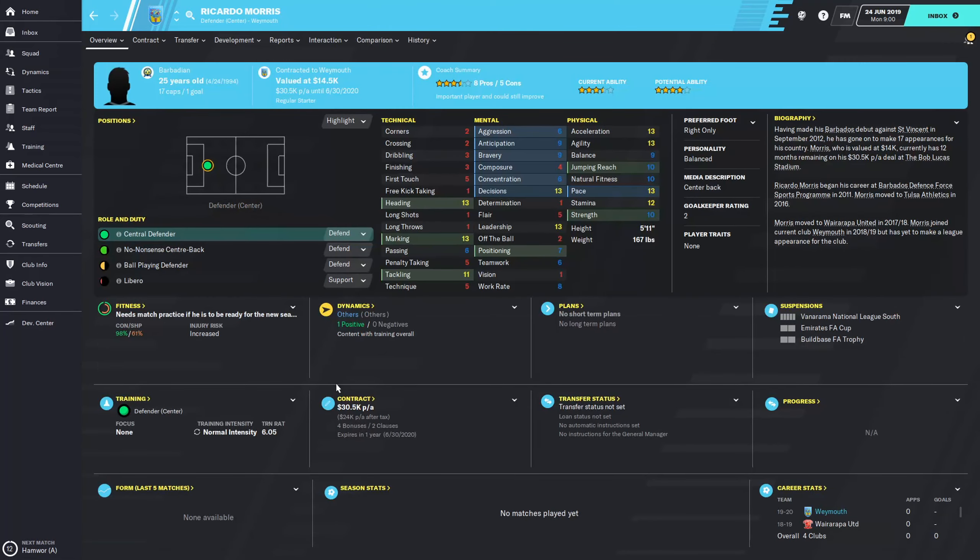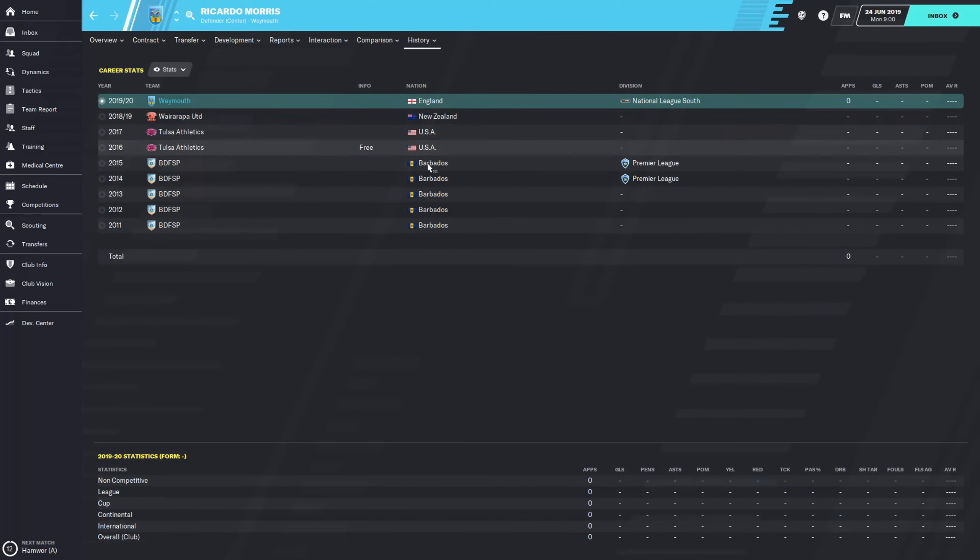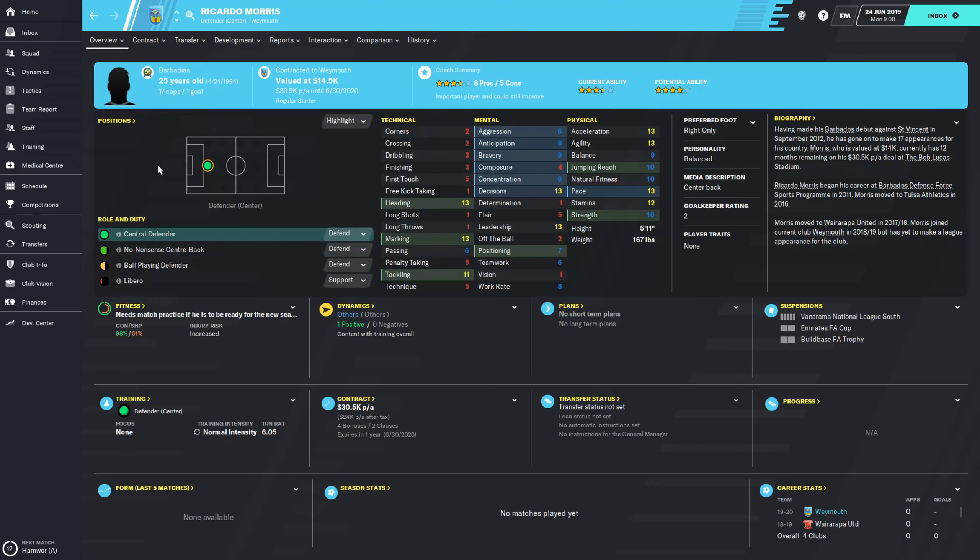Another center back is Ricardo Morris. He actually looks pretty good technically - 13 marking, 13 heading, 11 tackling. Other technicals are definitely not great but he's an old-fashioned no-nonsense center back. His mentals are a bit worrying - he only has one for determination. Physicals are good though. Looking at his career stats, he has yet to make any league appearances, but somehow has 17 international appearances for Barbados.